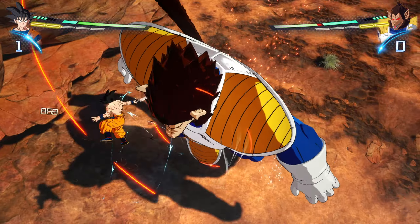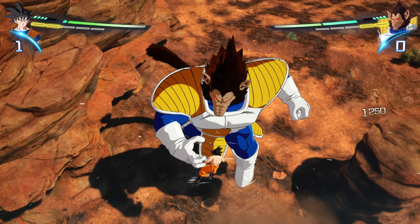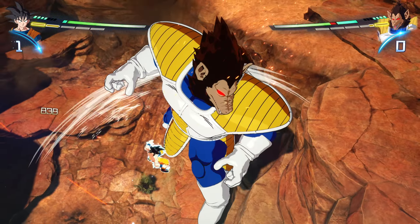Number 3: To deal with Great Ape Vegeta's melee attacks, use either Guard or Perception depending on the attack. When he is standing and doing Wild Swings, use Guard to either block them or get a perfectly timed Vanish.